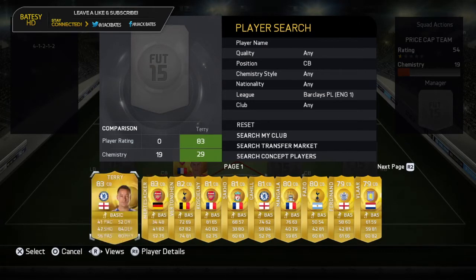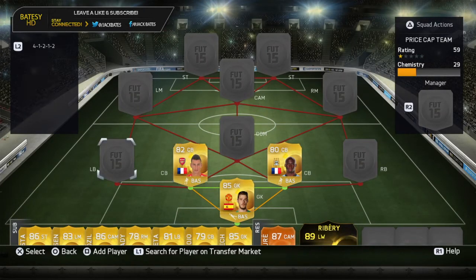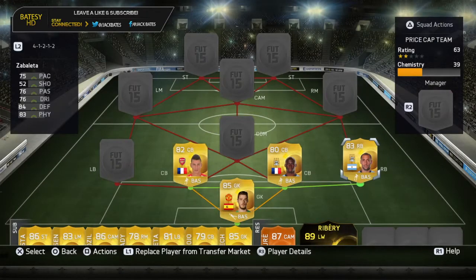The other partnership we actually have is Mangala. These two obviously have two Frenchmen, both got pace - what more do you want. Right back and left back, we've got Grady Zabaleta - doesn't have that much pace but he covers it with the strength.